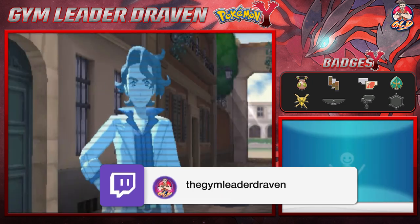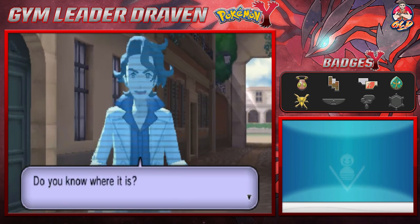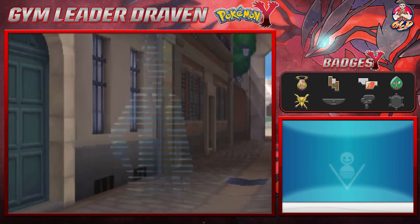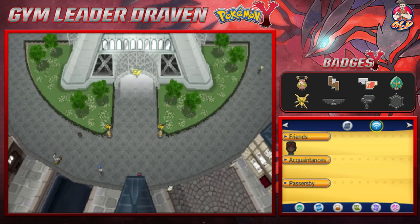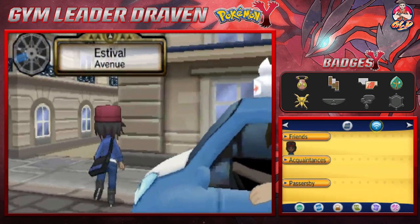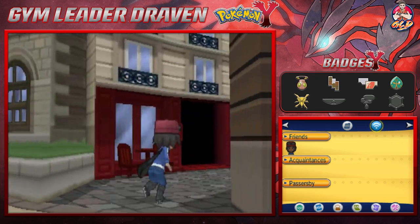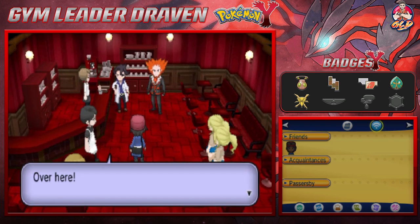Professor Sycamore calls us: 'Hello! I wanted to talk to you for a little bit — could you come over to the Lysandre Café? You can see it from outside the Pokémon Center near the Prism Tower. It's the red café — just hop in a taxi if you can't find it.' We navigate to Magenta Plaza and find the café. Professor Sycamore is right there with Lysandre himself.